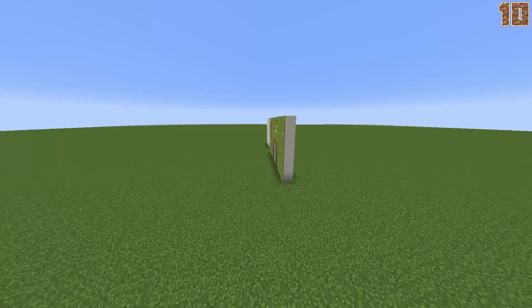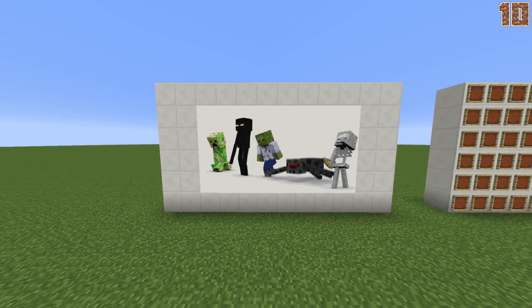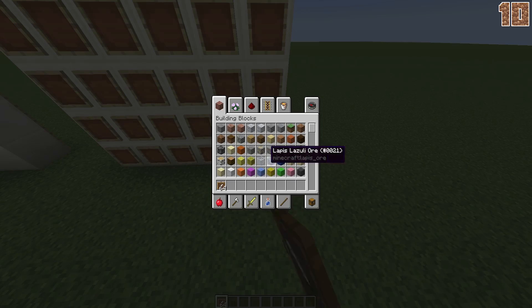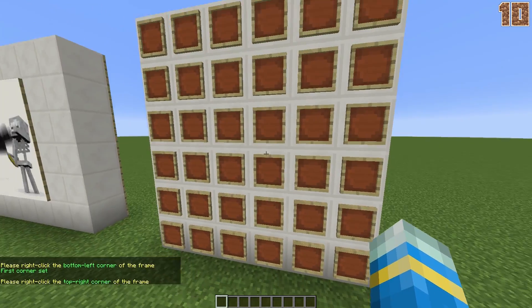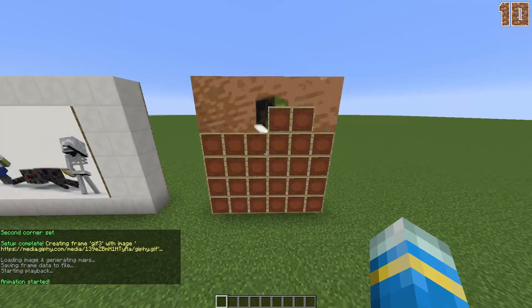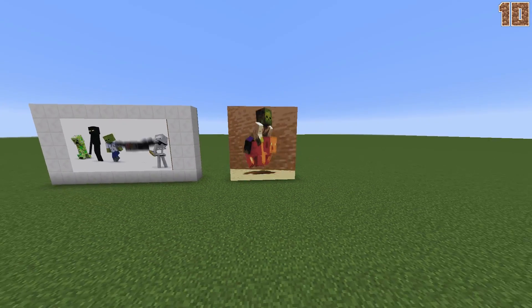Coming in at number 10 is Animated Frames. This is one of my favorite plugins as it's so simple to use and it works brilliantly. All you need to do is create a wall with item frames, then perform one command with a GIF link — just grab that off Google or a website — and right click the top and bottom corner. Wait a few seconds and your masterpiece will be created in front of you. We can see a brand new GIF and it looks amazing, which is why this plugin is on my top 10 list for 2017.